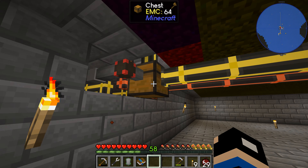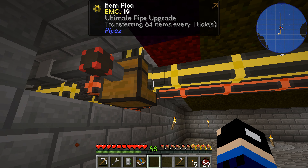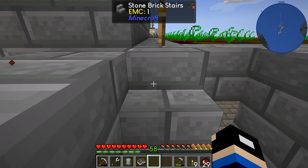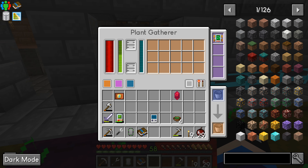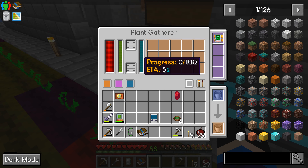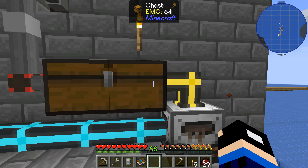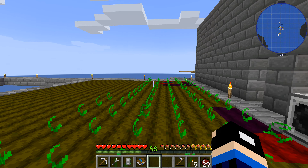I built this area down here so I could actually store it. I have this set up so it's only taking out of the essence. The area up here I have the plant gatherer, so it'll gather the plants when they're fully grown. It'll gather seeds and infernium — infernium goes into the system, seeds go back into the plant sower. They also make sludge, which comes over here into a sludge refiner into a chest, and that goes into the system to add some stuff.